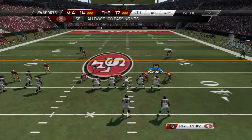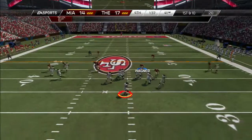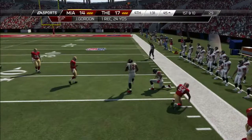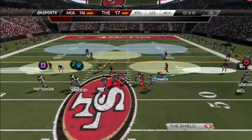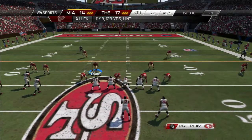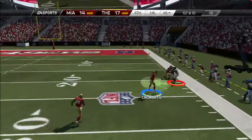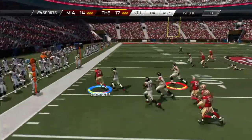My opponent goes back on offense and back to the flats yet again — it's been working for him — and gets another first down. With one play he's at the 45-yard line. He runs some no-huddle, gets another completion, calls a couple of audibles, and hurries to the line. But Antonio Cromartie comes up with the clutch interception — picked off by Cromartie. I might have had something there but Patterson catches me from behind.